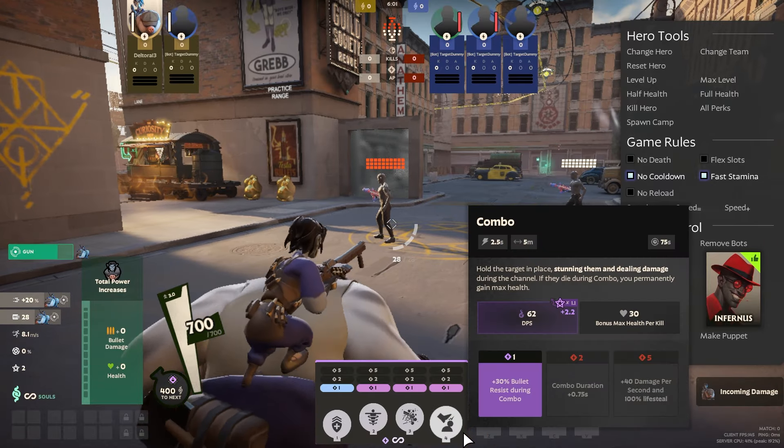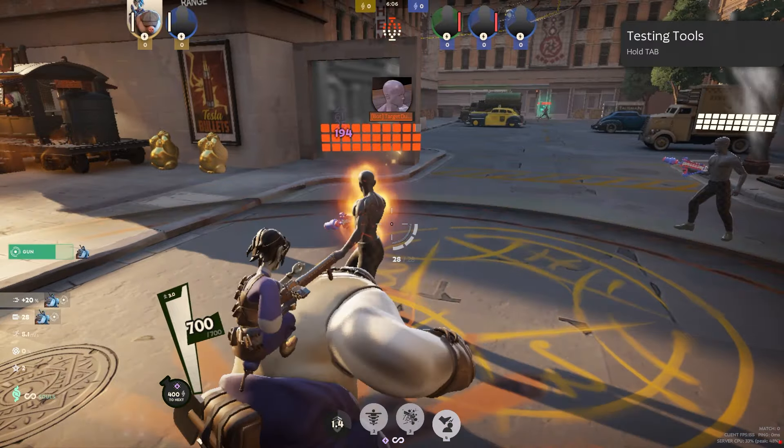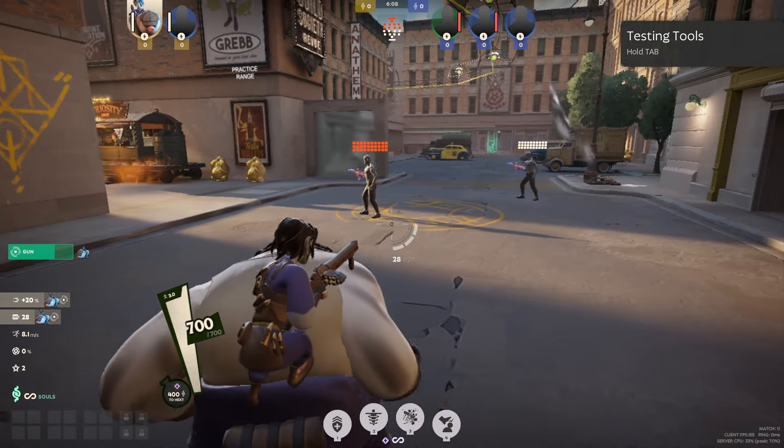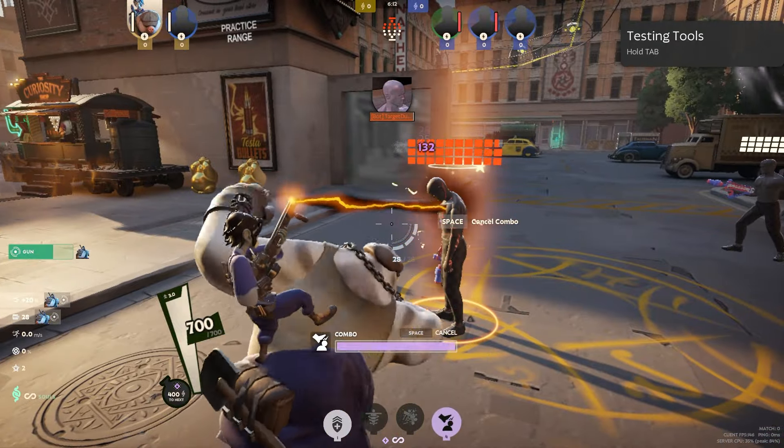Mo's last ability is their best one — it's called Combo. You grab someone, stun them, deal damage, and you can press one at the same time. That's it. This is Mo's best ability — people just don't get to play the video game anymore.